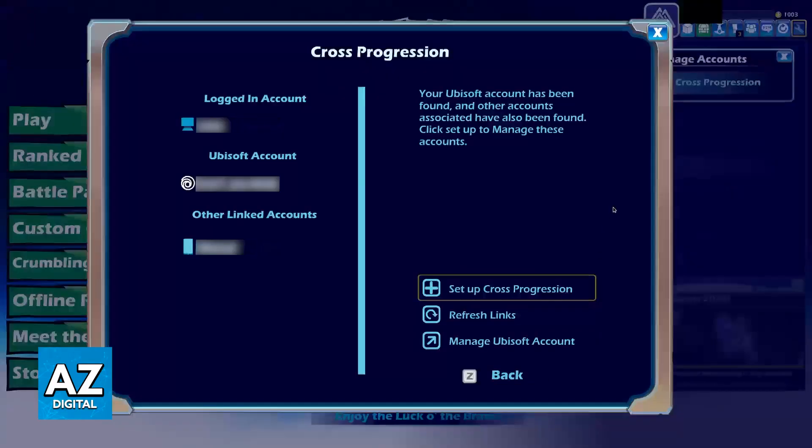all that you have to do is go back to Brawlhalla. You can finish this process on PC, but just to make sure you can also repeat these exact steps on your console to ensure that both of them are connected. On your PC, you will see the logged in account and then the Ubisoft account. You should also see the PlayStation account under other linked accounts.